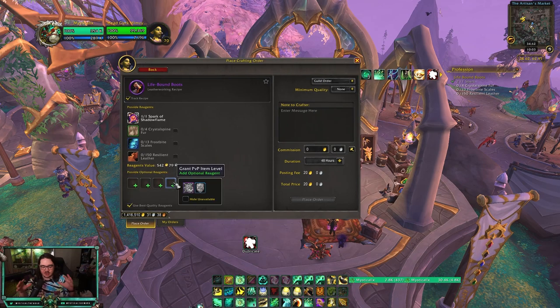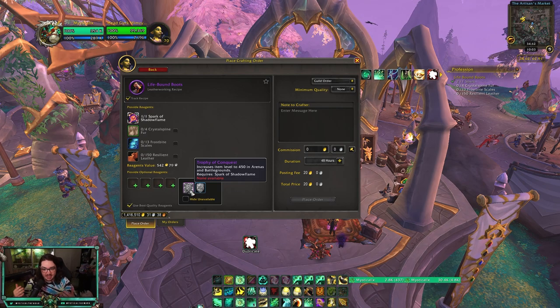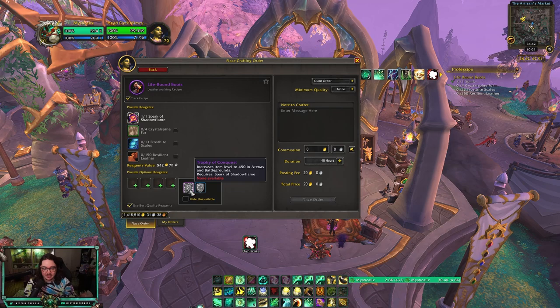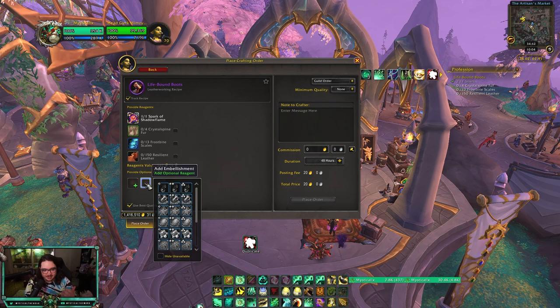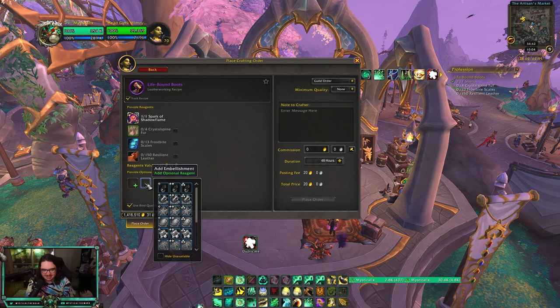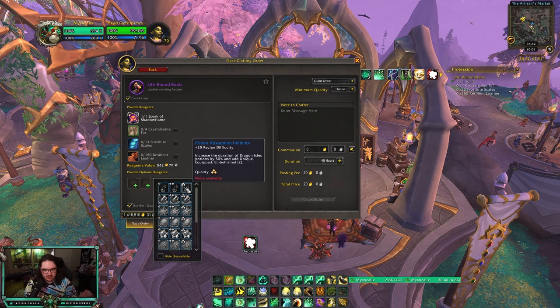There are also optional reagent sections to pay attention to. PvP item level has its own section — you can buy pieces from the PvP vendor that scale a crafted piece up to item level 450. It costs Conquest but it scales the crafted piece to 450. I'll show you where to buy that and how to use it. The second optional reagent is the embellishment — you can see all the embellishments available and hover over them to see what they do.